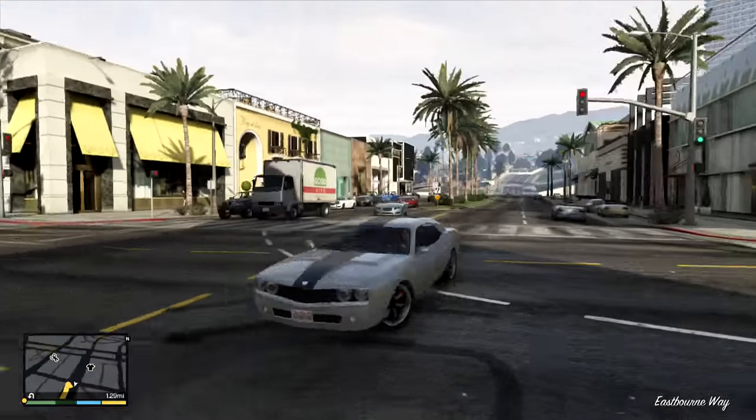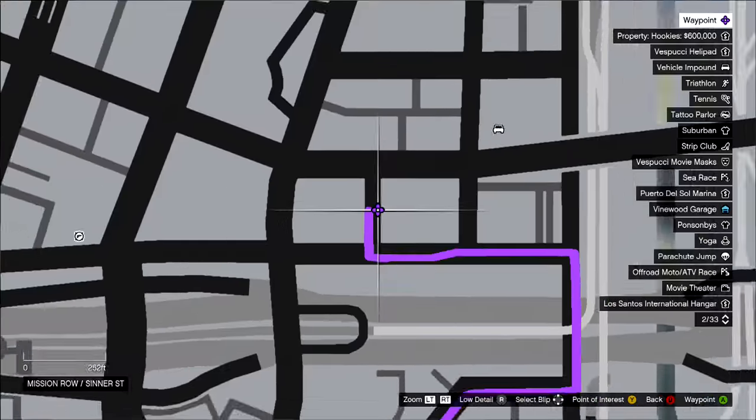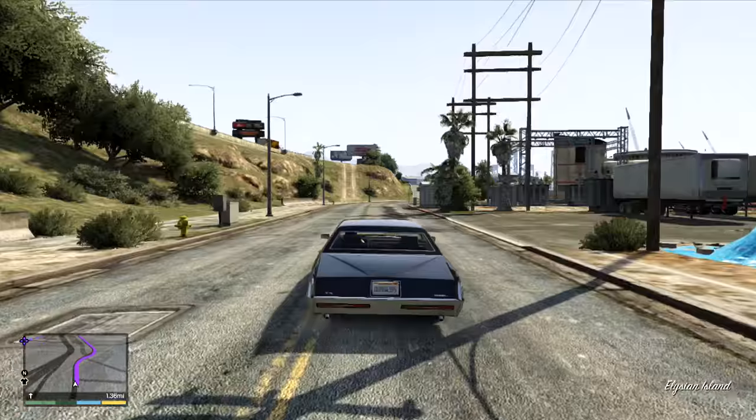The third one guys is right by Mission Row — it's like this really rundown hotel and it's super easy to find this one. If you guys can't find this one then you gotta get your eyes checked.